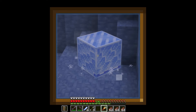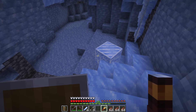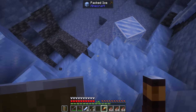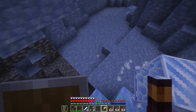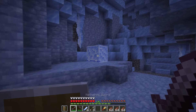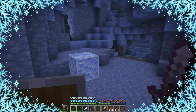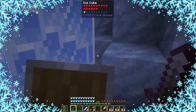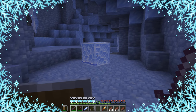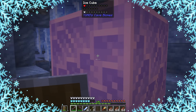In the Frost Caves, you can find a new mob known as the Ice Cube, which behaves a lot like a slime, but slippery because it's ice. If I purposefully get hit by this, you can see that it applies the frost effect, similar to powdered snow. You can also see that these have quite a bit of health. These are going to be pretty dangerous to encounter, especially if you are underprepared.